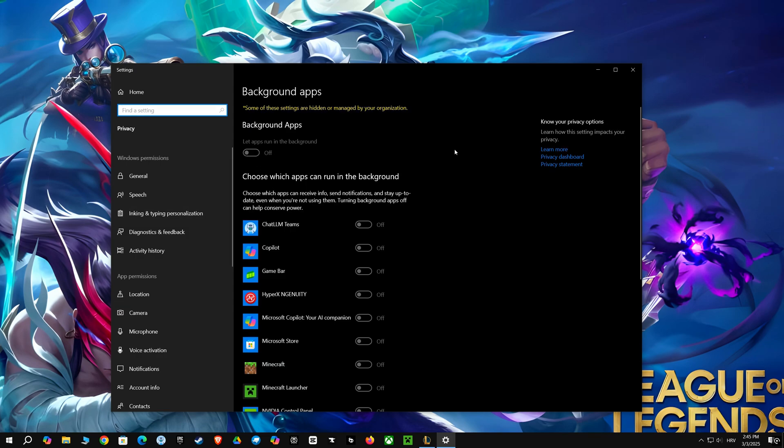Turning off background apps is a must for a smoother gaming experience. This adjustment dedicates more system resources to your game. By doing this, you will achieve higher frame rates. This setting also helps minimize input lag. Enjoy the enhanced gameplay with this optimization.